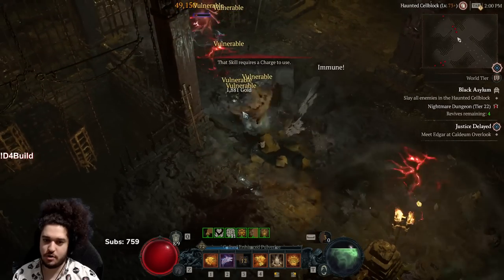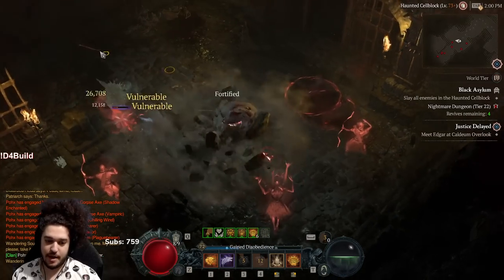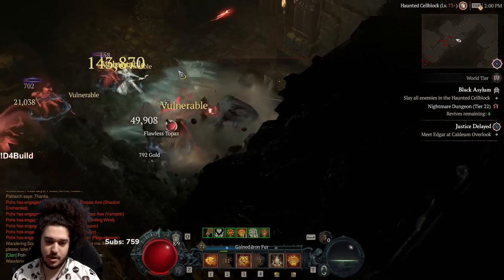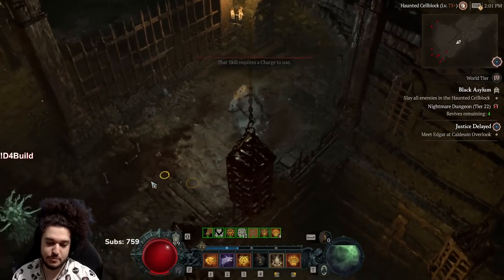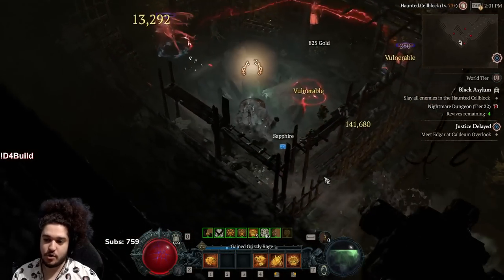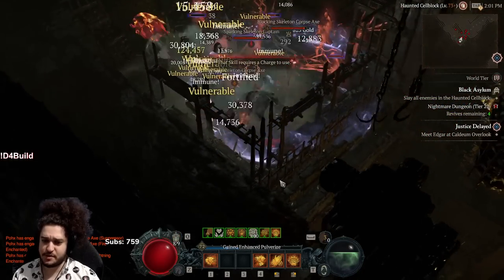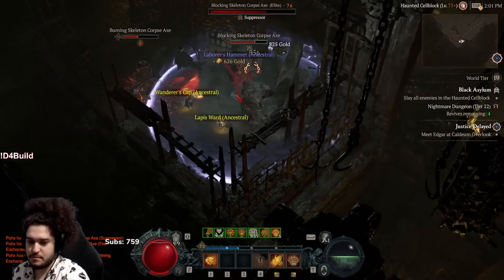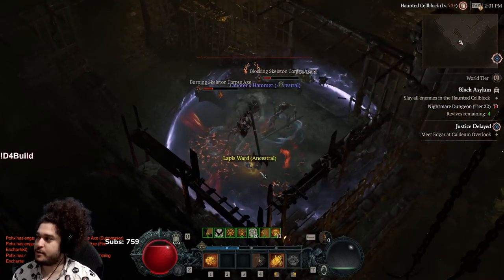There's the full proc — it's so good when it procs, I love it. Another thing that proc relies on is lucky hit chance. You can get lucky hit on rings — the ring modifier is pretty low. You can get it on gloves, which is what I'm trying to get now. Gloves are huge for the build because gloves roll like 8% plus lucky hit, and that's more than both rings put together.